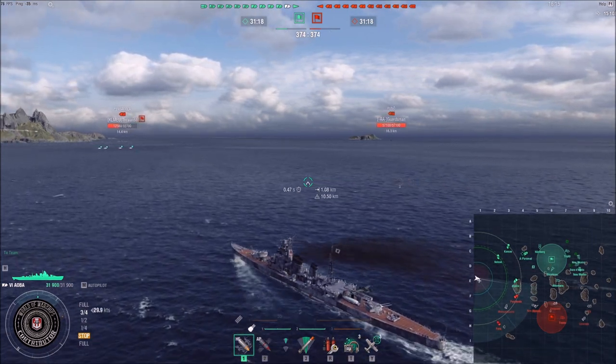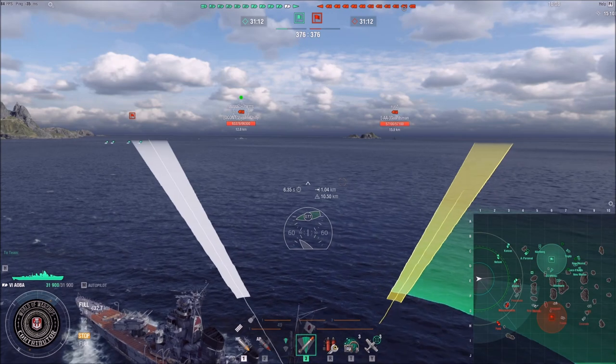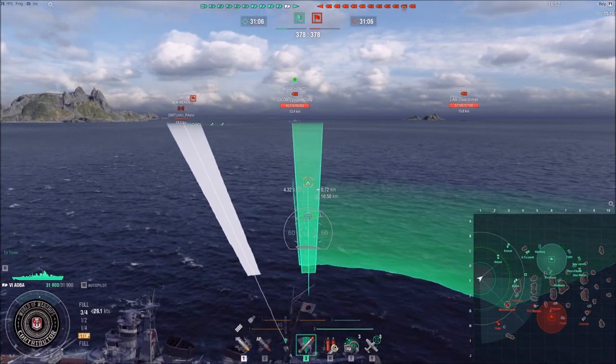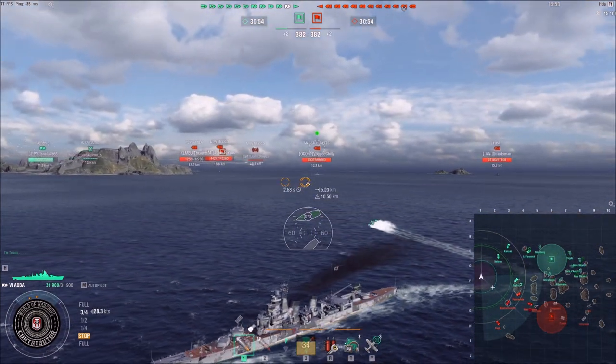This is also showing you how to start engaging. Aoba has 14.9km range, so that's not much. Massachusetts is spotted at 12.8km, probably because he shot, so that gives me time to turn northwards. I'm basically getting into a kiting position and getting my torpedoes off — this is also very important. Aoba has 10km torps. You can practically not stealth torp, but you can if the enemy is progressing or pushing.